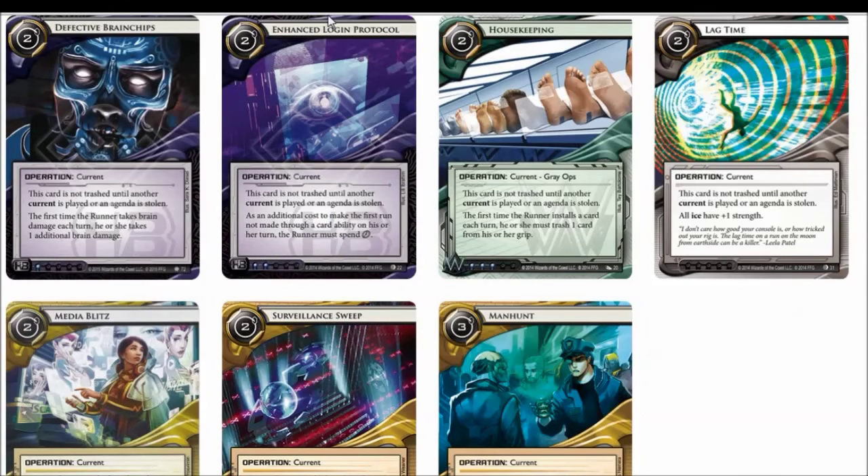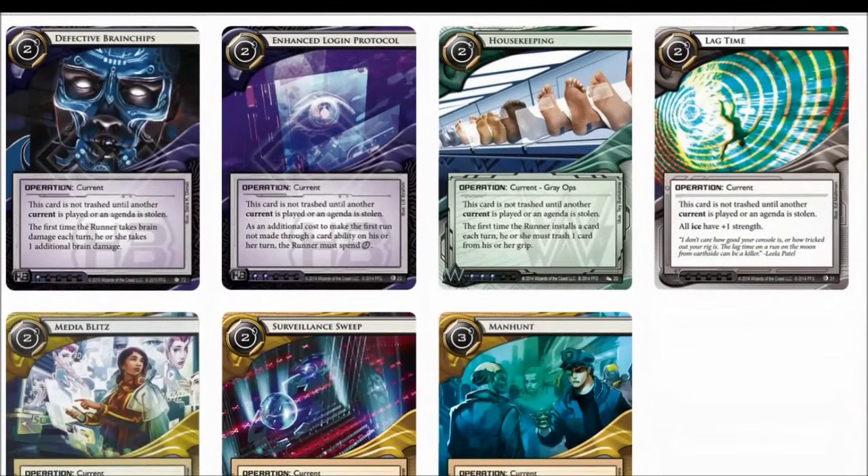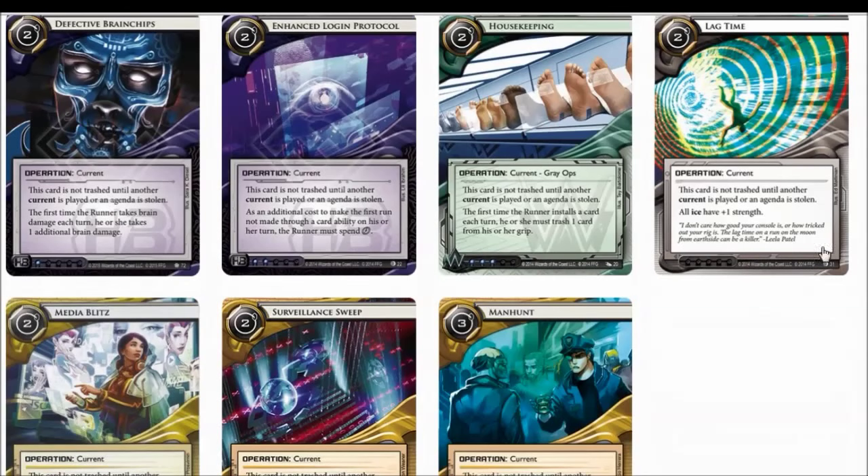So with that in mind, looking at all the currents available — currently in Data and Destiny, there are 11 of them on the corp side. When you look at the 2 cost and 3 cost currents, even though most of them are pretty powerful, you really don't want to play them, because every time you want to sustain them in the game, you have to keep paying credits. So either you need to have a very strong economic backbone, or otherwise you just flounder.